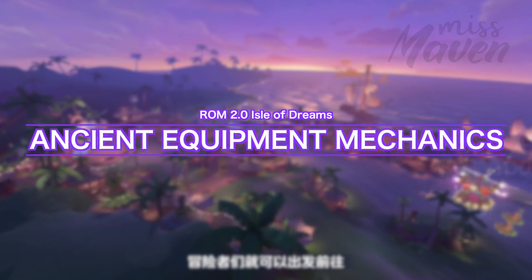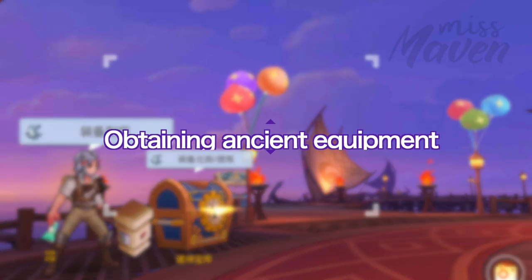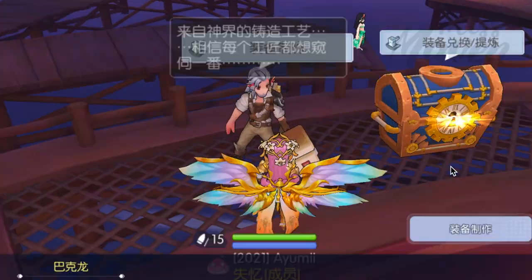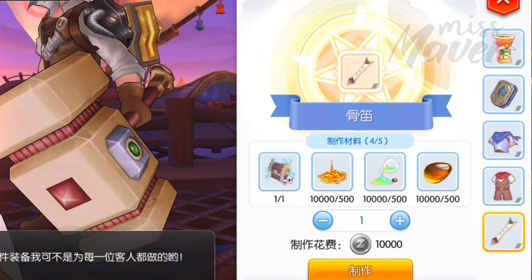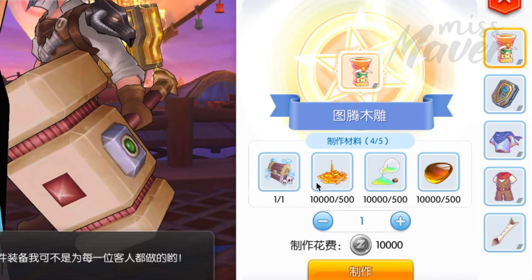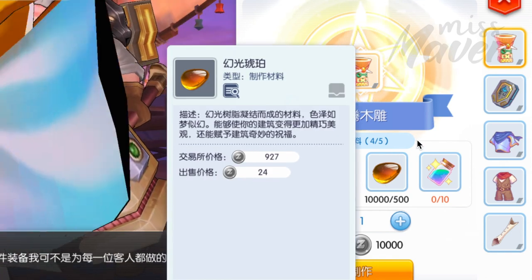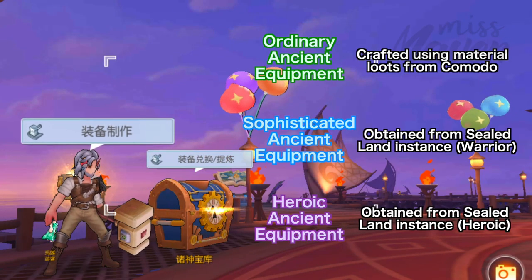Now let's discuss the mechanics of obtaining, refining, repairing, slotting, enchanting, and decomposing them. Obtaining ancient equipment is really easy and beginner friendly. For the green quality ordinary ancient equipment, you can obtain them via crafting — just talk to the Baccaron NPC found in Komodo and select the ancient equipment you want to craft. The crafting materials can be obtained from farming the new Komodo monsters: one purple MVP material and 10 magic star sand from Komodo boss monsters, and 500 each of three common white materials — gooey gum, magic amber, and final dust — which you can farm from Komodo normal monsters.